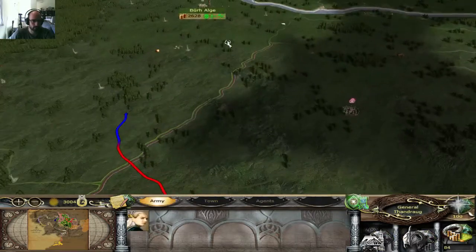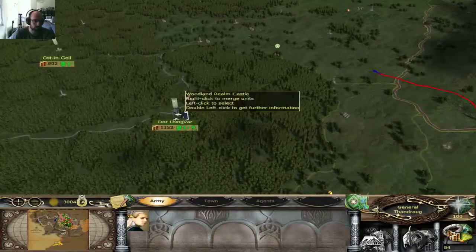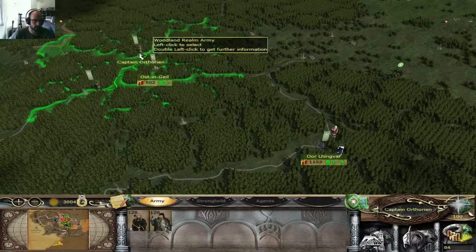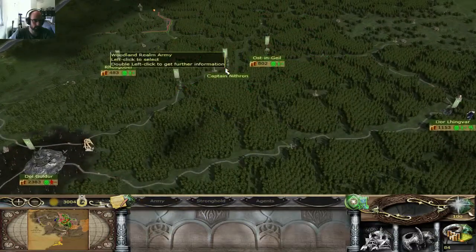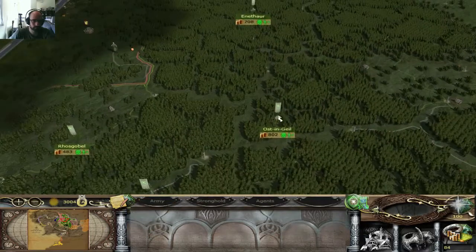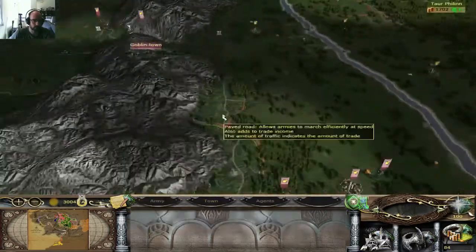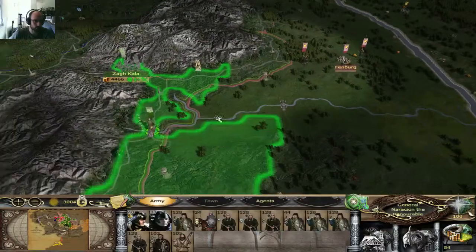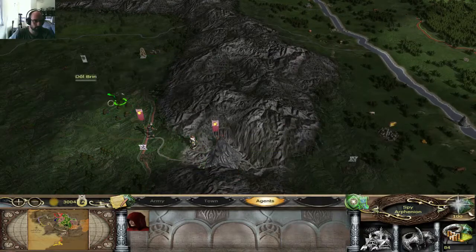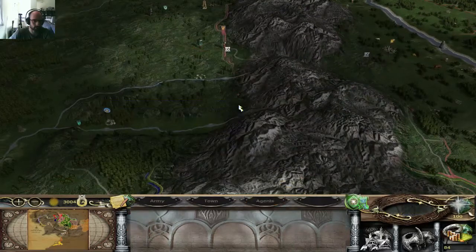Let's go here — this guy's gonna station there. Actually, I'm going to move here because I don't want any threats. This unit is free upkeep so I should keep that. Onward, swift elven warriors! I still have yet to approach with those units. It's kind of bad that I didn't take Goblin Town, and I cannot take Dolbrin easily — that's from Dunedain, so there's no point.